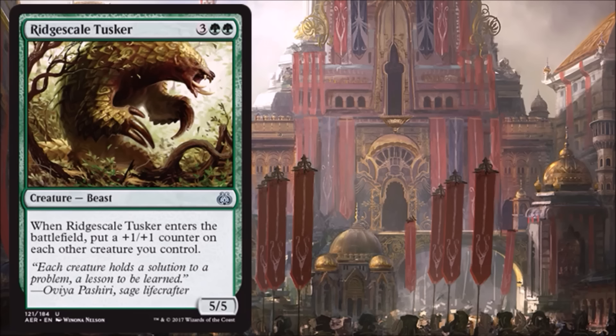Ridgescale Tusker is actually pretty interesting — a 5/5 for five. It doesn't have evasion, but you get a +1/+1 counter on all your other creatures when it enters the battlefield. This could potentially be a lot of power and toughness added to your board state for five mana — that's kind of a big deal. I love this in Limited, 100% on board with this card. As far as Standard goes, if there's a deck running a bunch of small creatures, even at five you could get a huge benefit — even if it was just adding seven or eight total power/toughness to the board, that becomes very economical.